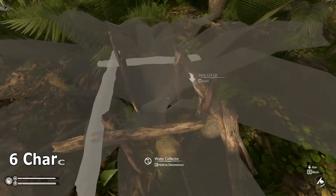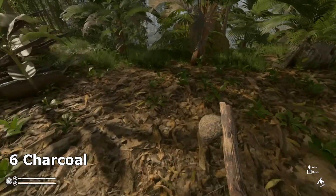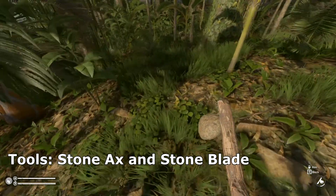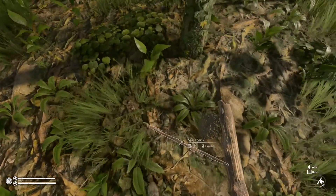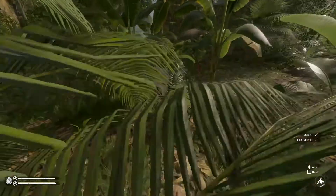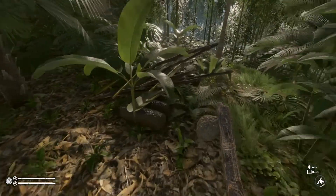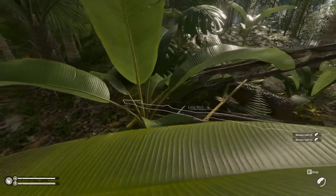Oh, we need sticks. Do I have sticks on me? I do, but I'm missing one. There's got to be a stick around here somewhere. My kingdom for a stick. There's a stick — I thought I saw one over here. Excellent, danger averted. And we got some rope. Boy, do we have rope.